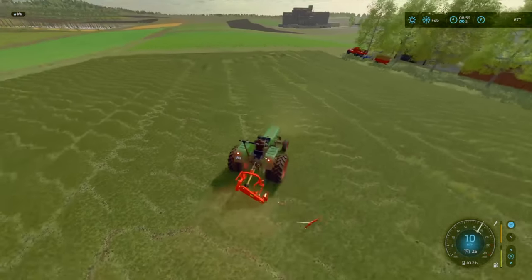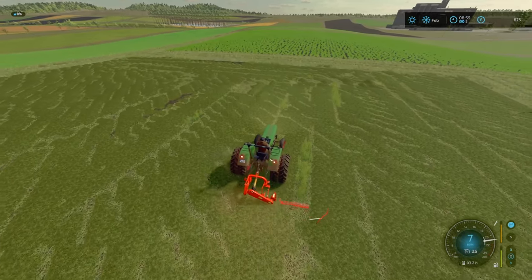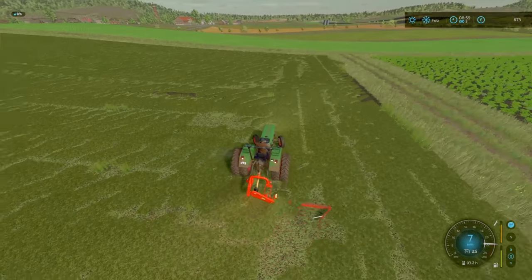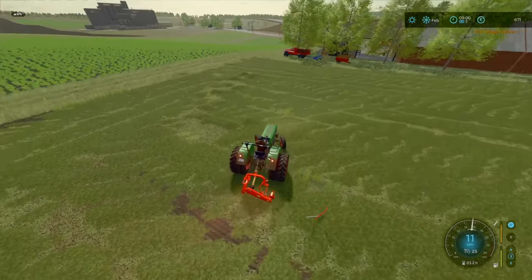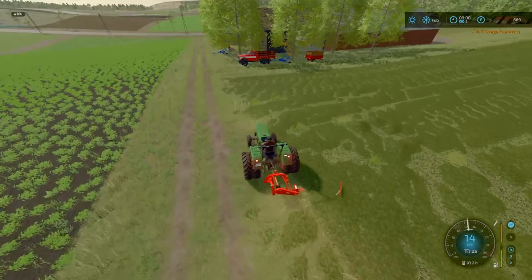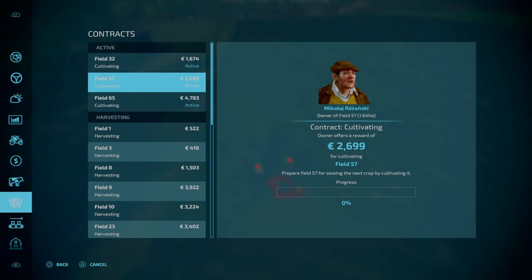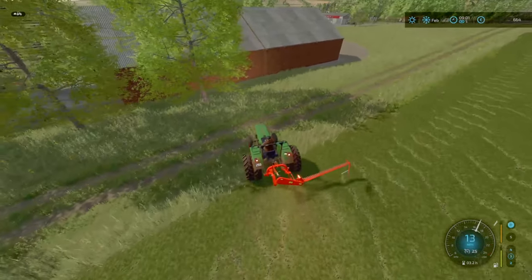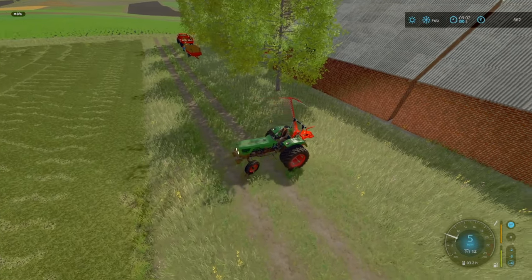We are done with the mowing - didn't take us too long. You may notice my funds go down - that's because I'm going to take another gamble and hire local help. It's £12 for about 5 to 10 in-game minutes. We're doing the contract on field 65 with the worker. At the end of the day, all the worker has to do is cost less than the contract pays plus wear and tear of equipment.